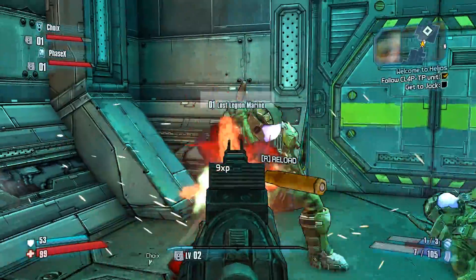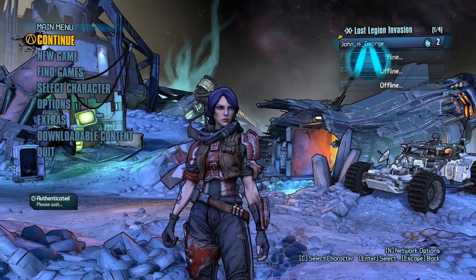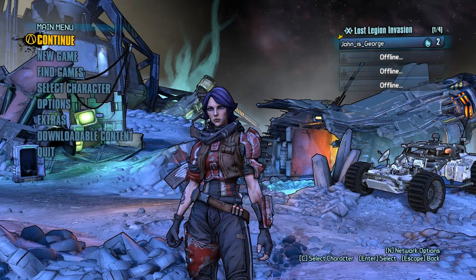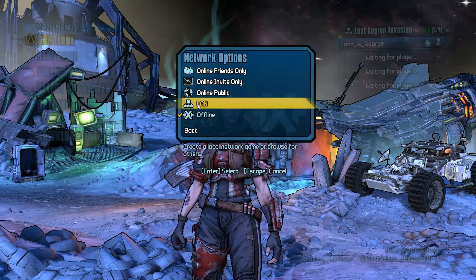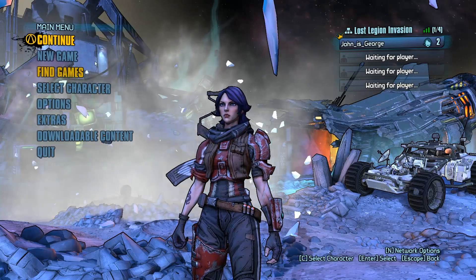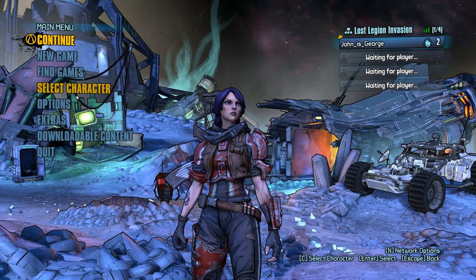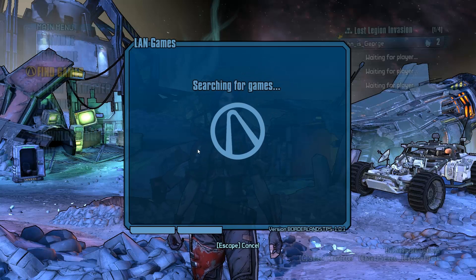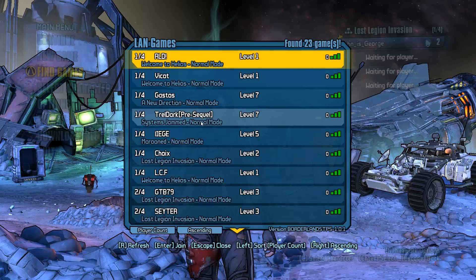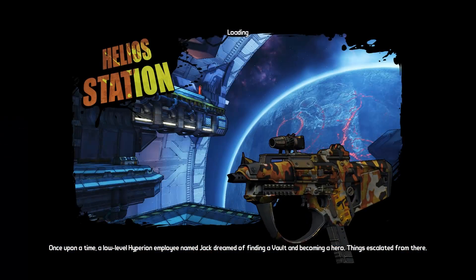Now we'll go back to the menu and I'll show you how to host your own game. If you're going to host, just press N again and make sure that you're on the LAN tab. You can just continue a game or make a new game. As long as you've selected LAN for the network options, your game will show up in the Find Games list for other players. Just make sure that you've allowed Tungle and the game through your firewall and that they're not being blocked.